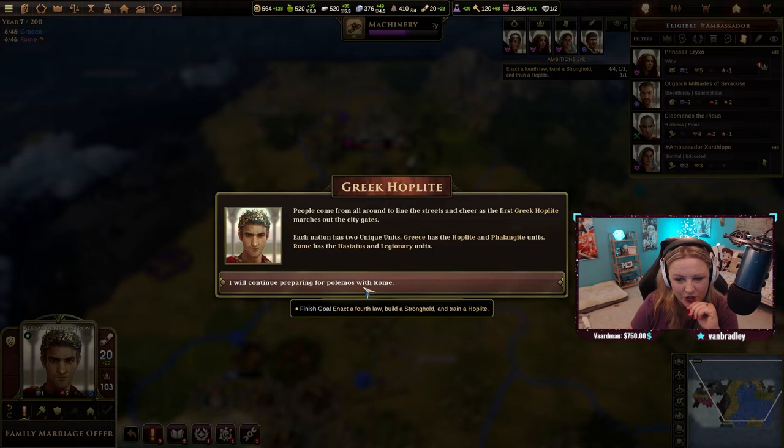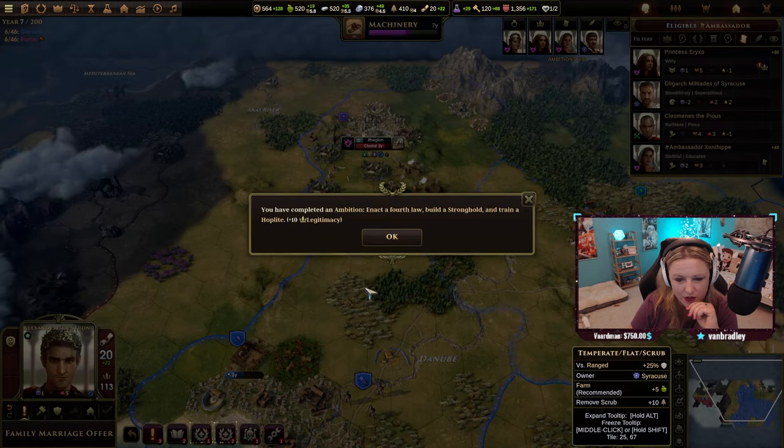The crowds cheer as the first Greek hoplite marches out the city gates. Each nation has two unique units.